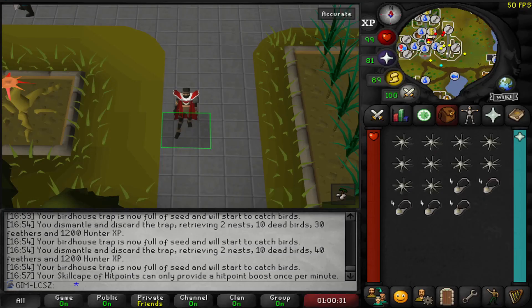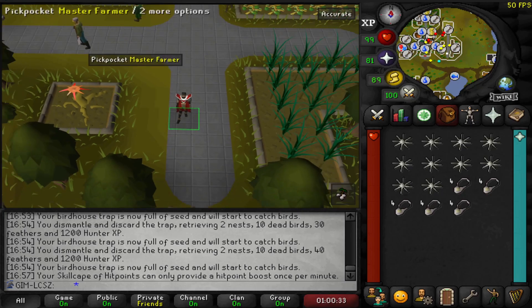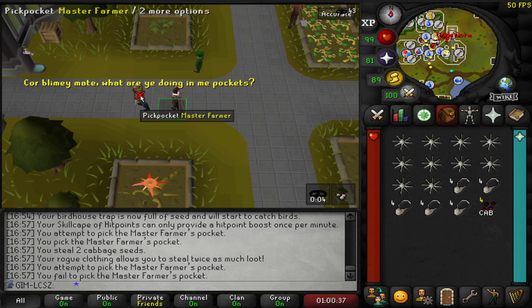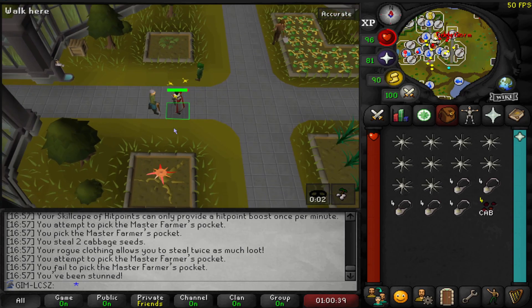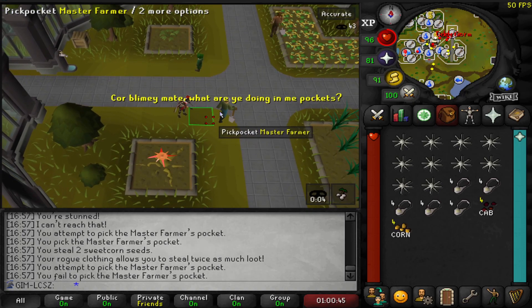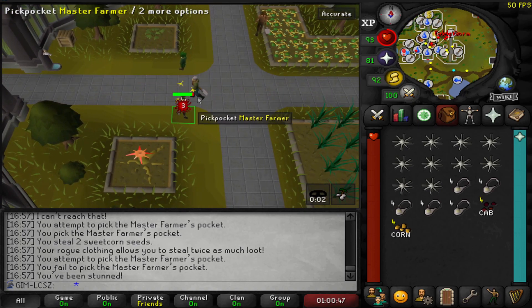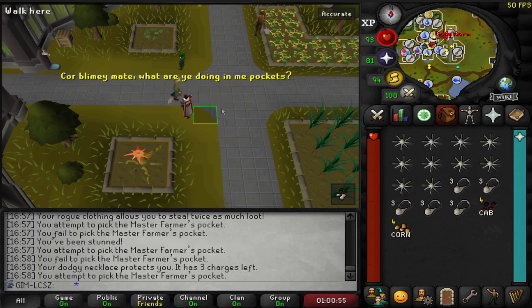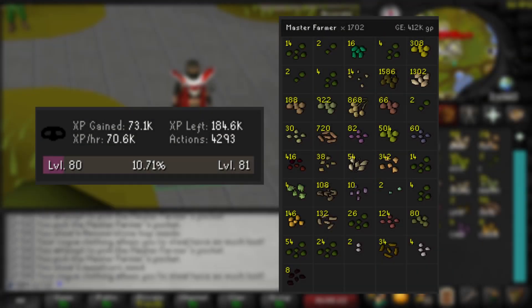That's probably my preferred way of getting up to 94, because speaking of 94 — that's when I want to do master farmers, from sort of 94 to 99. It's a 100% success rate and I'll get a bunch of seeds, all the hops and herb seeds that are going to see me through for any potions I want to make or my herblore grind.